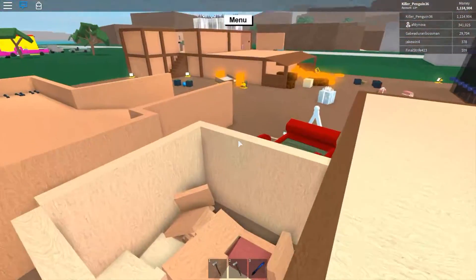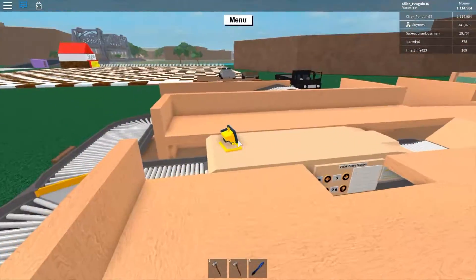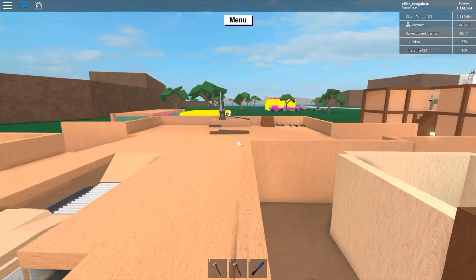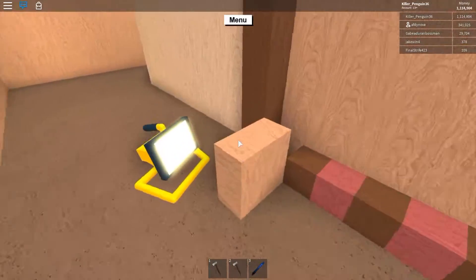And then right here is just some more wood storage. And this is just a measurement because processors can only process logs up to 10 units. So this is 10 units — each little square is one unit.